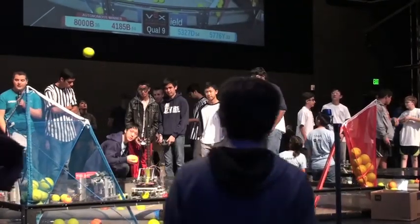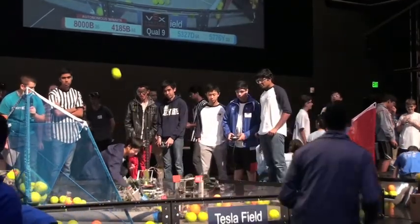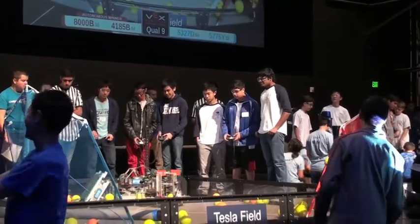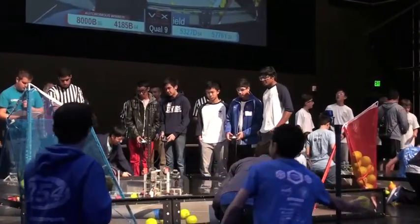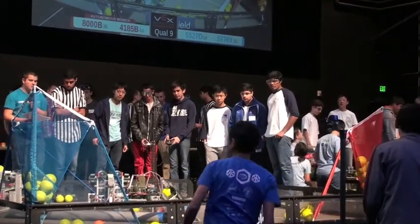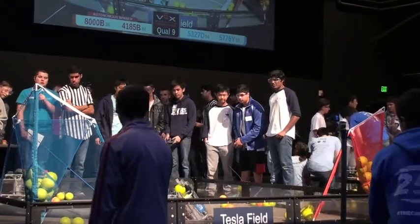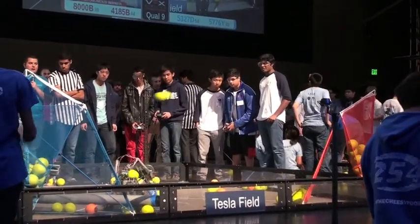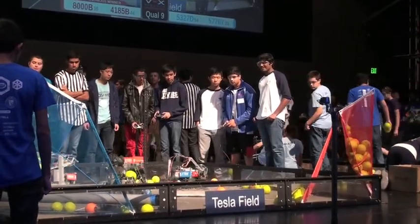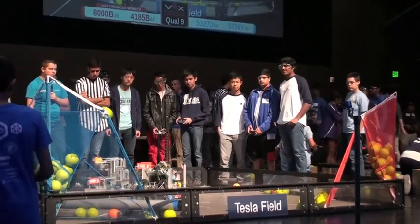Red has a definitive lead now. They've used their match loads — they're on to the field. Blue is answering. It looks like Red Alliance was slightly more efficient. They're going to have to make it up with bonus balls out of the field. Red has actually picked up balls from the field to bring back to their starting tile so that they can shoot with more accuracy.